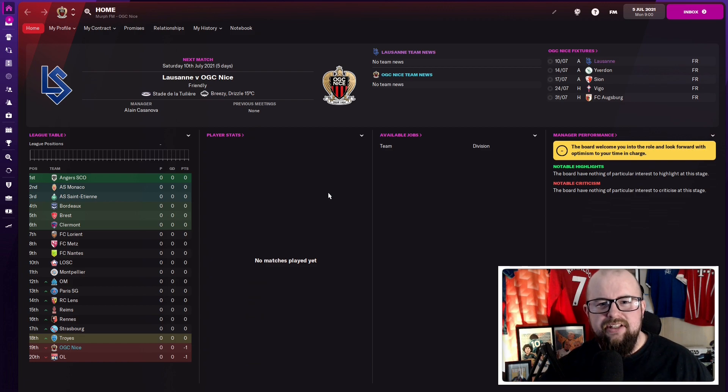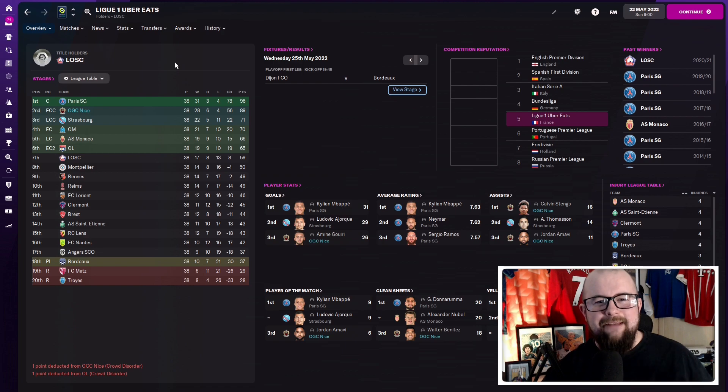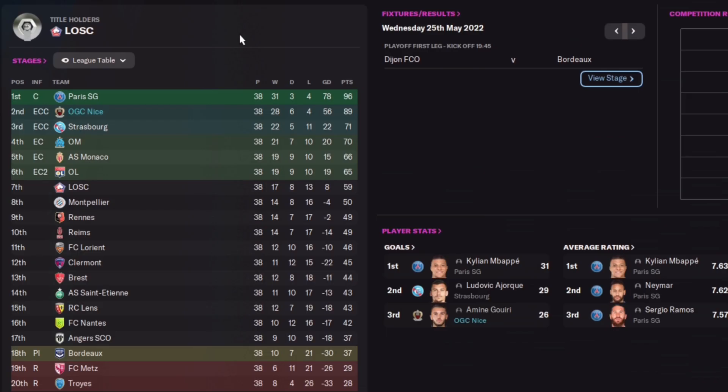For the final team in today's tactic test we're looking at Nice in Ligue 1. PSG dominate the league there — similar to Bayern with Leipzig — so I want to see how close Nice can get, or even topple them. Nice were predicted to finish sixth this season. Coming back at the end: Nice finished second, seven points behind PSG but winning 28 of 38 games, drawing six and only losing four.